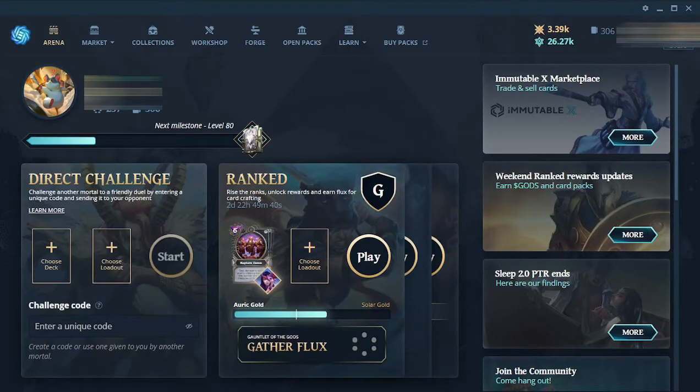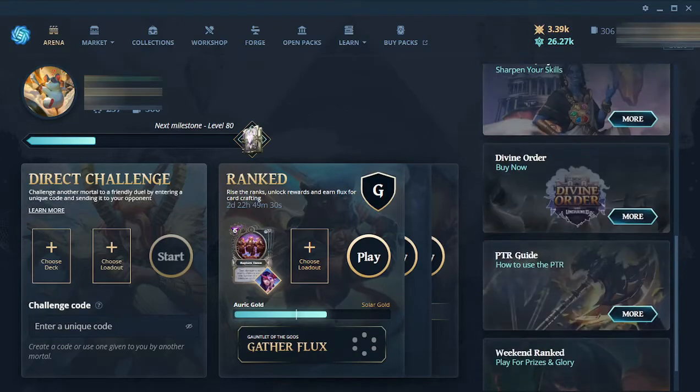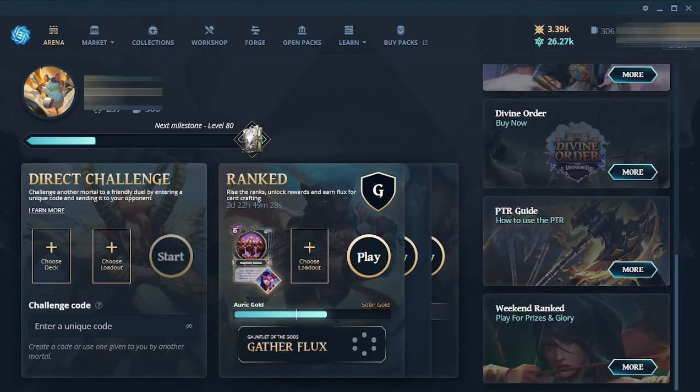In this video I want to share with you the process of how to claim God's token in God's Unchained. I found it a bit tricky myself at the beginning of how to do so, so I decided to make a video based on how I did it. And there's nothing complicated in the end — we basically need to do a few steps from the God's Unchained website and use our Metamask wallet in the process.